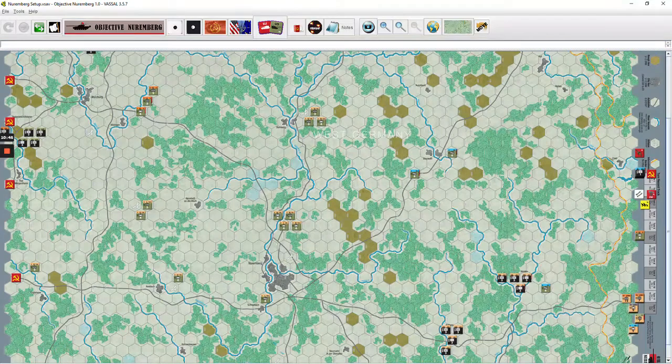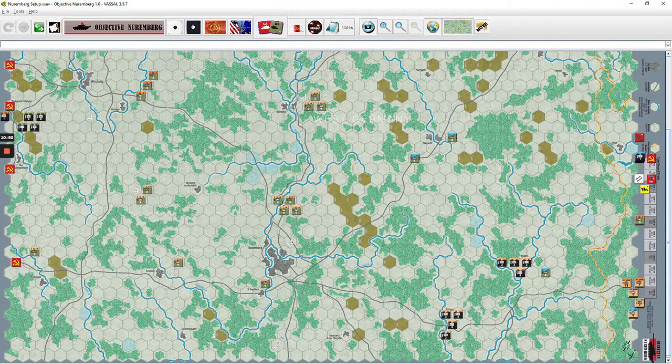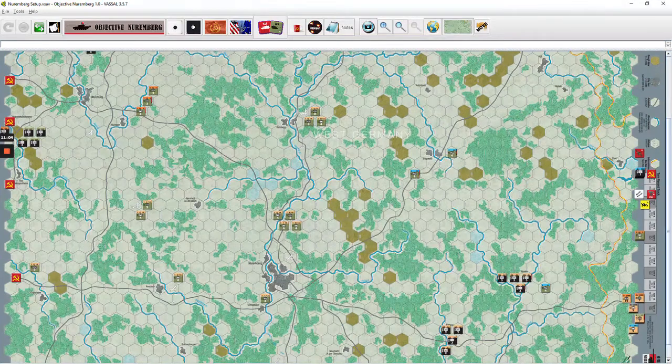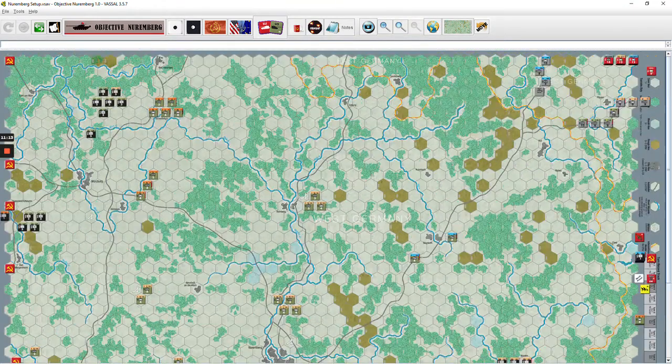Each map has its own set of objectives and they all contribute and connect with each other. What I want to do is just kind of run through some specific rules. I'll go through major rules as we work through things, and when we deal with combat and movement we'll do more explanation. I'm using the rule set from Objective Hamburg — the fifth volume, which was the last edition of Modern War, Issue 55 — because it has the most recent rules.